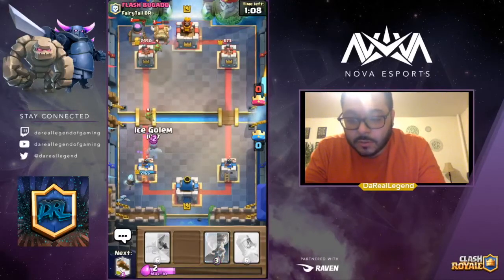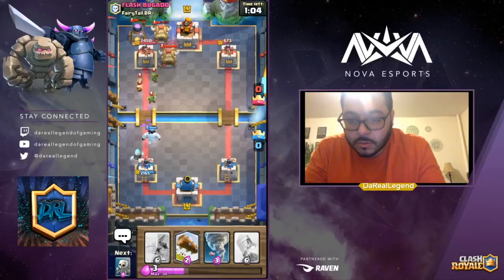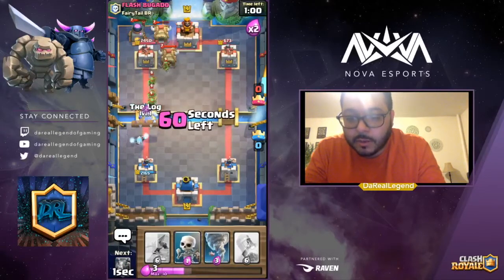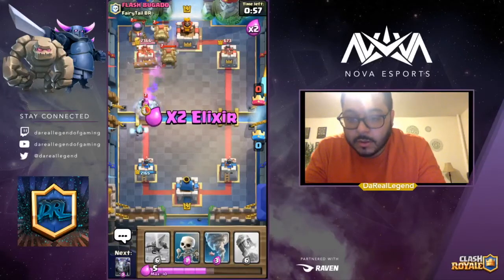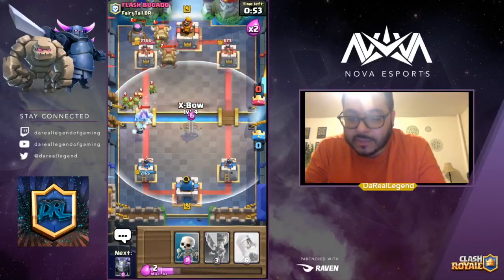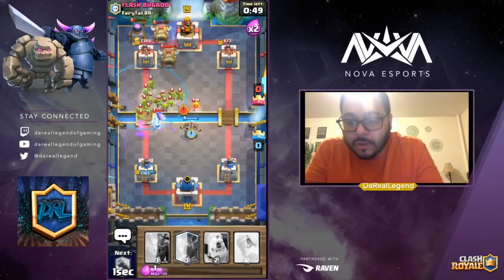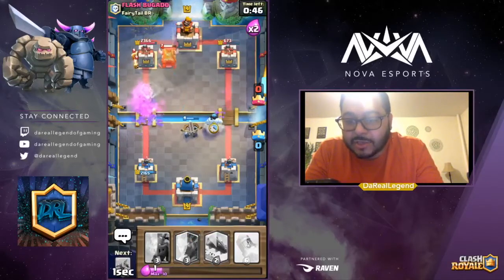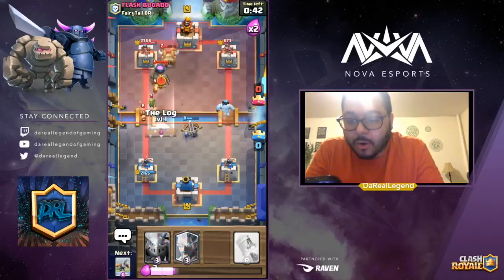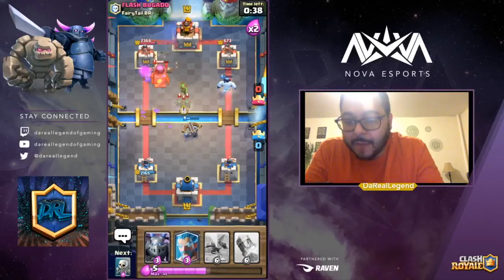We'll drop down our Ice Golem now. Let's log whatever we can over here. Drop the X-bow, drop the Skeletons, and I'm going to Tornado everything over. Drop the Ice Golem on the other side and start tanking. We're now chipping away at the Goblin Hut. Use the Log on those Fire Spirits and Goblins — we got one hut down, we got the Furnace down.